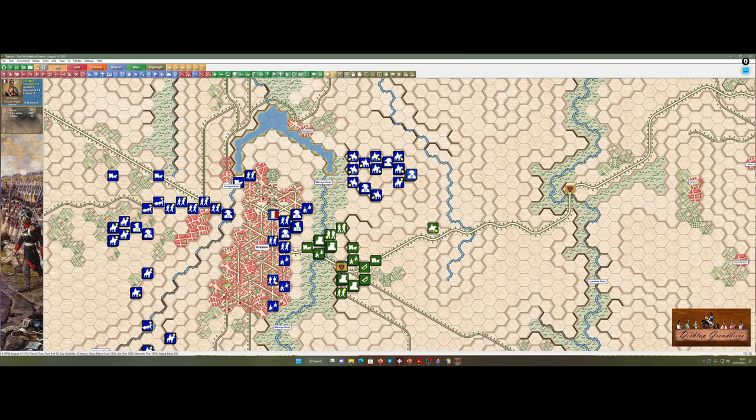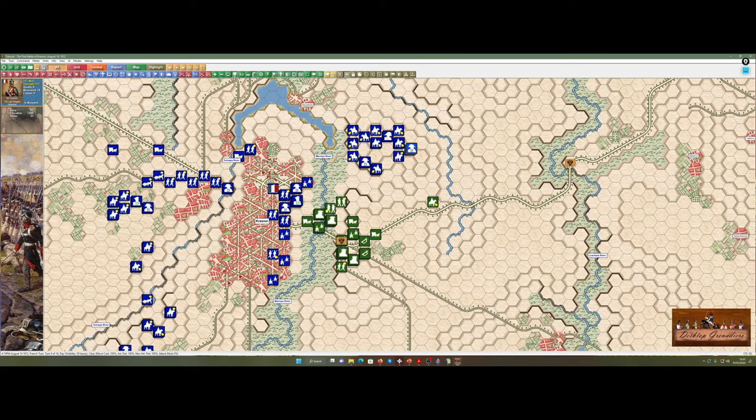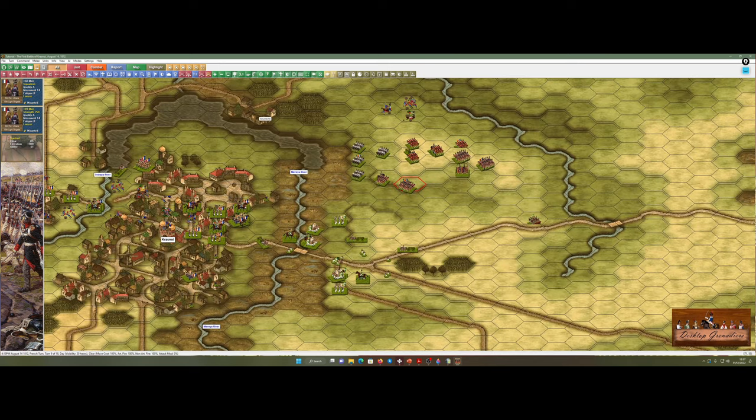They were going to go for supply — and they are going to go for supply with a charge across the open ground. I lose my movement points — I knew that would happen about halfway through that charge. Never mind, you live and you learn.